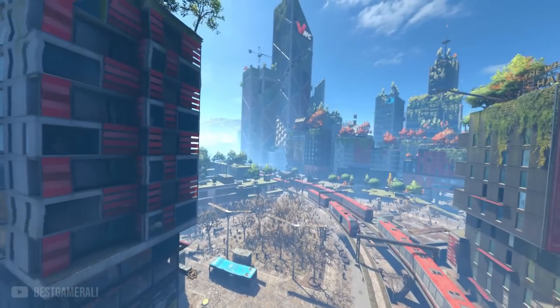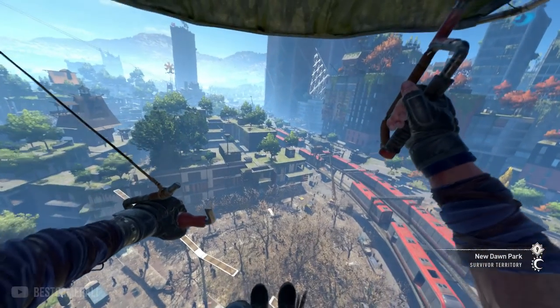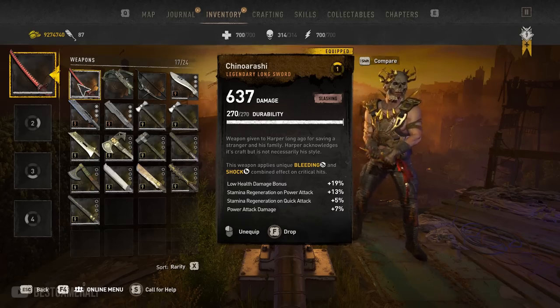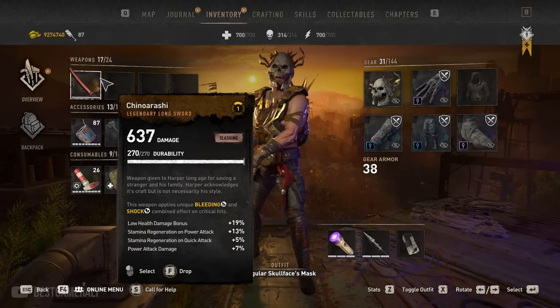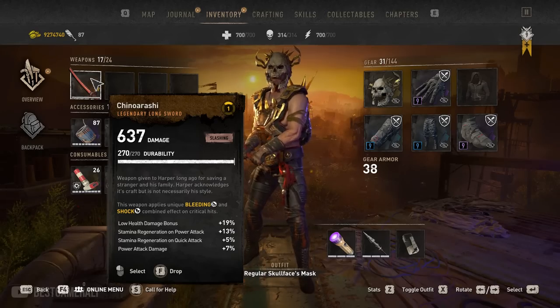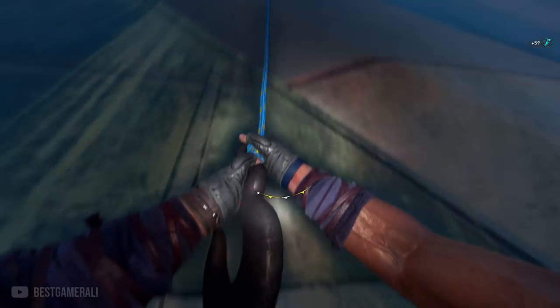We'll start the trick by getting the weapon we want to duplicate. For this video I will be duplicating my katana that we get from Harper. Now something important — you need to equip the weapon that you want to duplicate. I'm going to equip the katana in one of the slots. If the weapon is not equipped, you won't be able to duplicate it, so make sure you have it equipped the whole time during this trick.